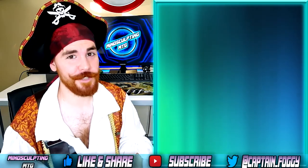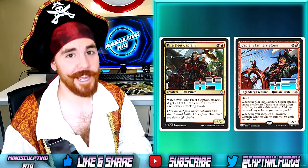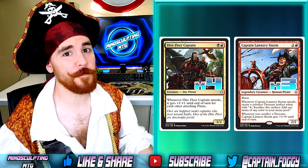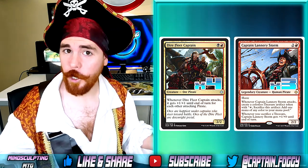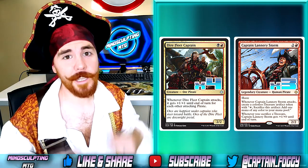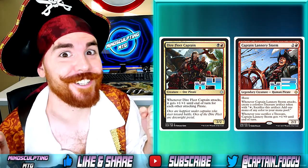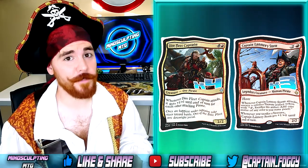That's the crew, but who are the captains of this ship? We're playing 4 copies of Dire Fleet Captain and 3 Captain Lannery Storm. Now I know I said this is a mono red deck, but a little black splash doesn't hurt. Whenever Dire Fleet Captain swings in, it gets +1/+1 for each other attacking pirate. Considering most of our creatures are pirates, he's always going to get a buff unless he's swinging by himself. Captain Lannery Storm can swing in on the turn we play her because she has haste, and when she attacks you get a treasure token. Also whenever you sacrifice a treasure, she gets +1/+0, which can be very handy during combat.